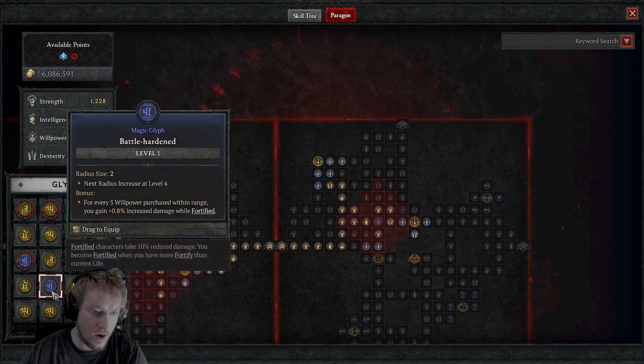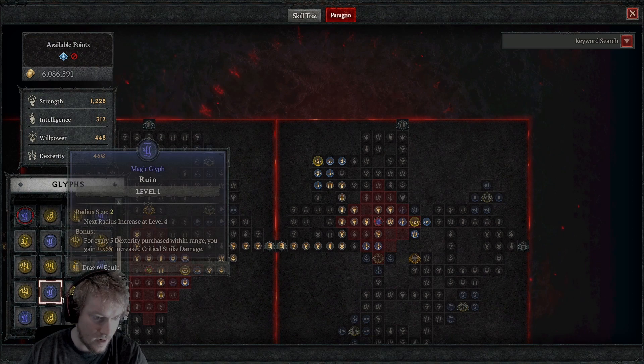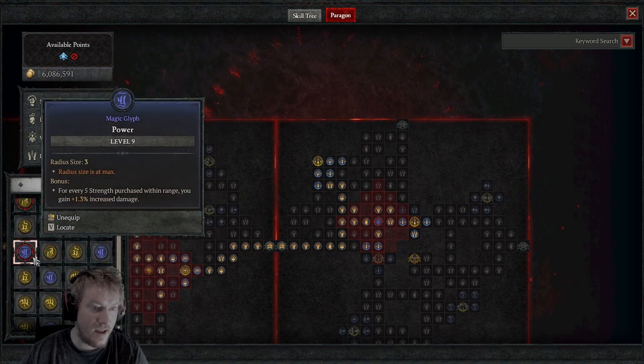Things like damage to crowd control, damage while fortified — those are all things that you can pick up on the board anyway. Overpower damage similarly. The one that I find to be intriguing, and I'm currently leveling it up just to see how much of a difference it makes, is the Power glyph.